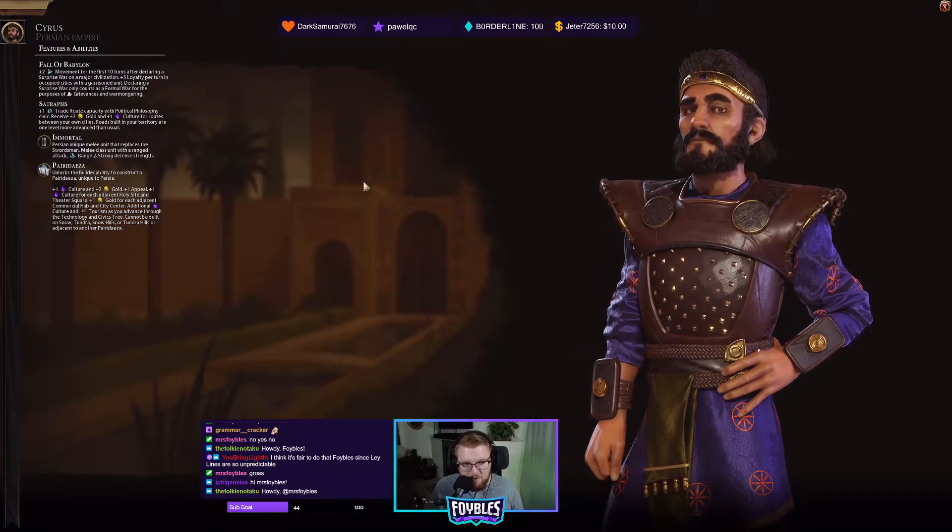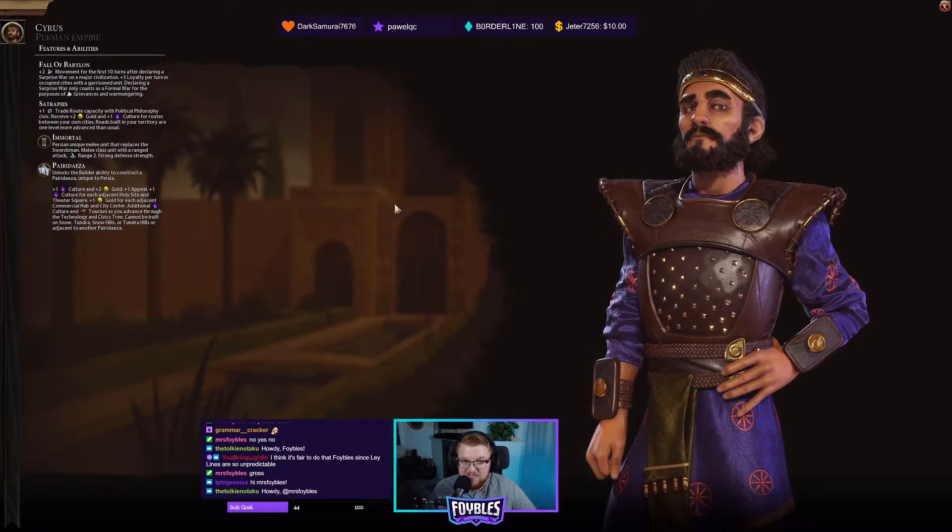We have the Immortal, which is a Persian unique melee unit that replaces the Swordsman. It is a melee class unit with a ranged attack, which is really nice. It has a range of two and strong defense strength, so a very, very good unit.